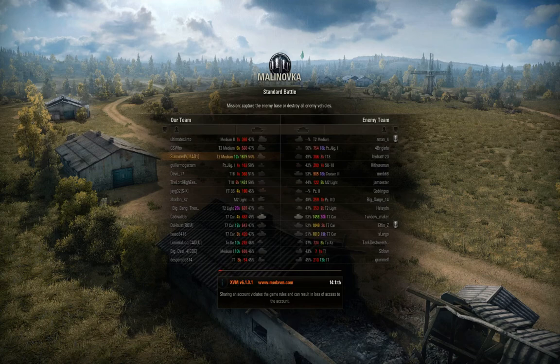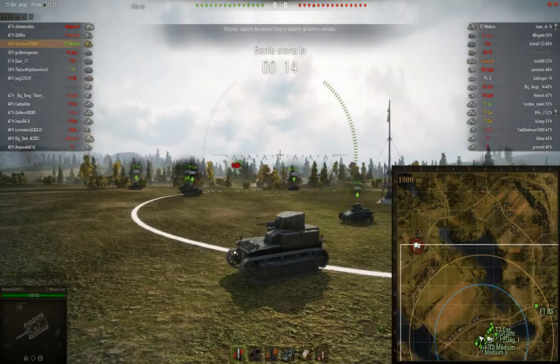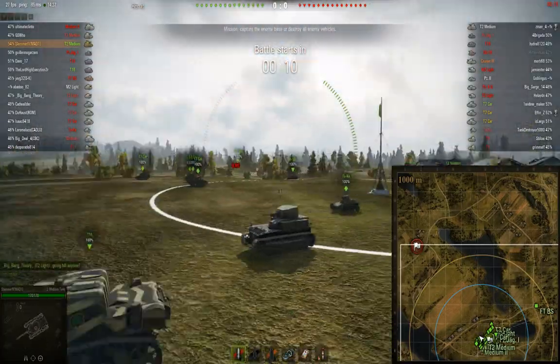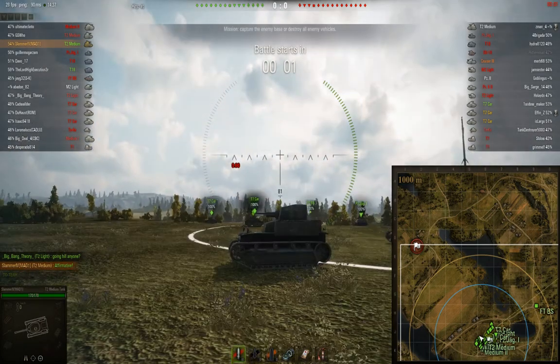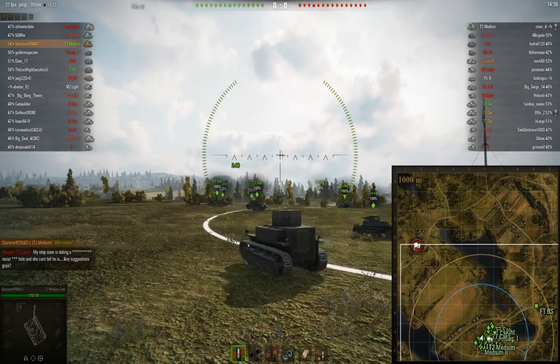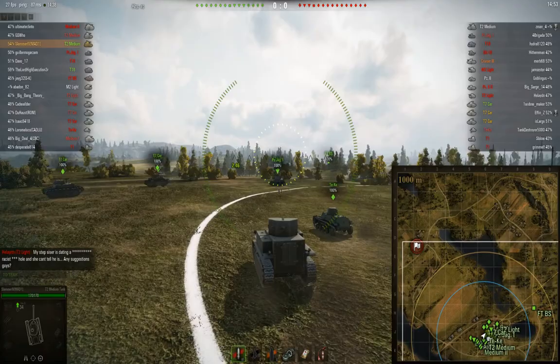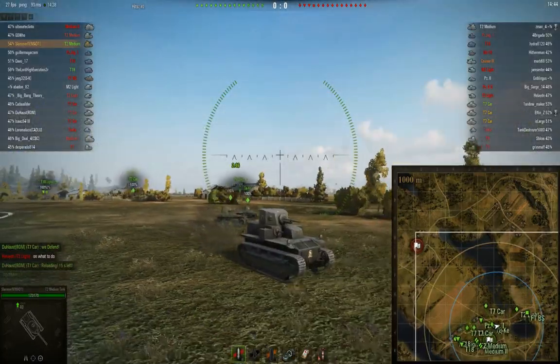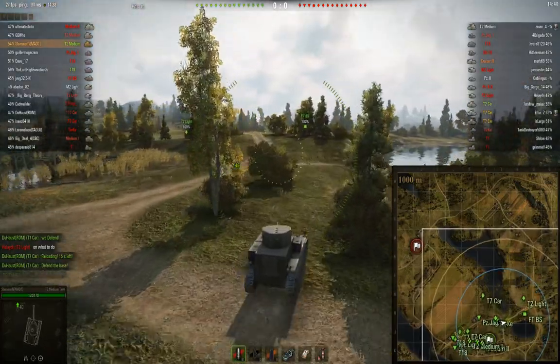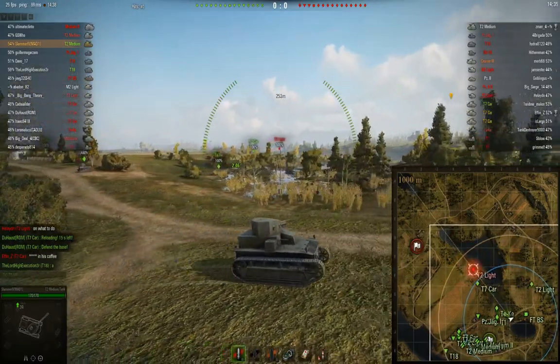It looks like we got a battle on Malinovka, and this is pretty much an all Tier 2 game — it looks like there's a couple of Tier 1s right at the bottom. I'll kind of show you the acceleration I was talking about earlier. As I start accelerating from zero as soon as the battle starts, you're going to see this tank accelerate very swiftly to its top speed. Even if you're up on a slight slope, it's going to accelerate very quickly. Literally within about five seconds, boom, I'm at my top speed. It doesn't have a super great traverse speed — it has 40 degrees per second — but when you compare it to a BT-2, BT-7, or M2 light tank, it's actually a pretty decent traverse speed.